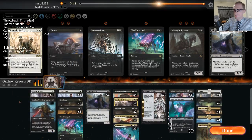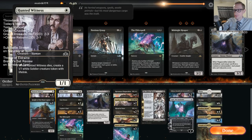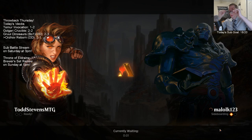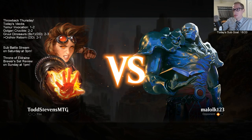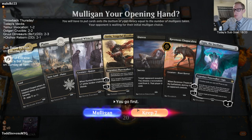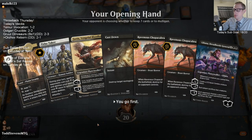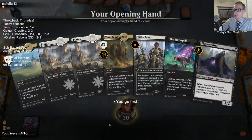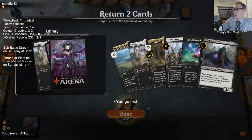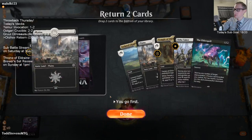I don't hate Duress. We'll try it over a couple of Hunted Witnesses. Mortify - I could see playing Mortify or Despark or something like that. Despark doesn't help here though. I can't keep that - we have to draw two lands and we're on the play, can't keep it. We've been down that road before. We'll ditch one land and Play Crafter.